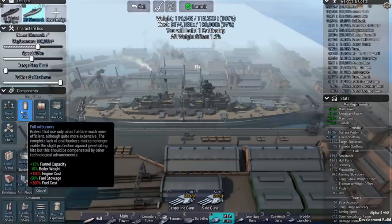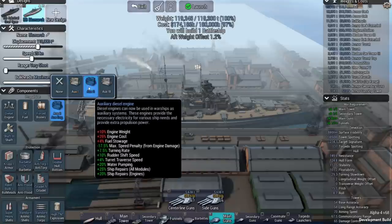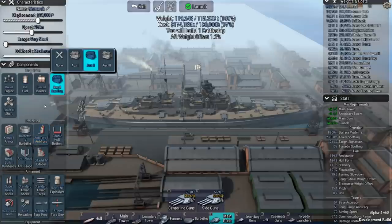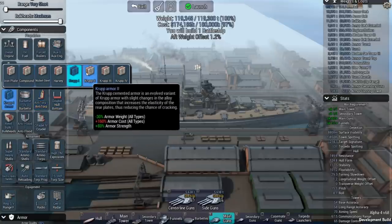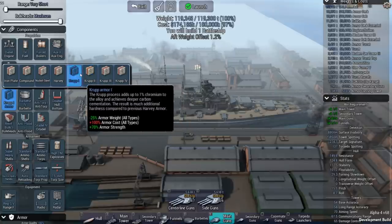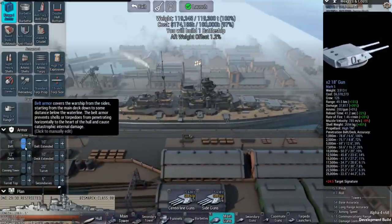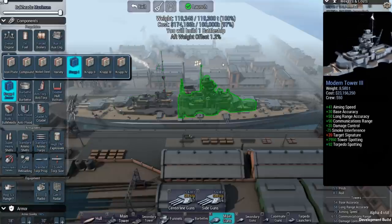I've gone down to the diesel engine, oil fuel force boilers, auxiliary 2 engine. The difference from auxiliary 2 to auxiliary 3 is double the penalty on engine cost, so you suffer a little in terms of turning rate, but that's not a huge deal. I went down to Krupp armor — Krupp 1 to Krupp 2 gives only a 5% difference in weight and 10% in strength, but a huge bump in armor cost. I've found my sweet spot: 18 inches of belt armor, 12 inches on the deck, 20 on the tower and turret.